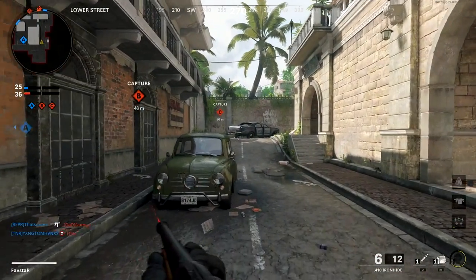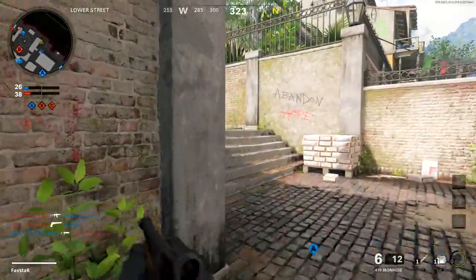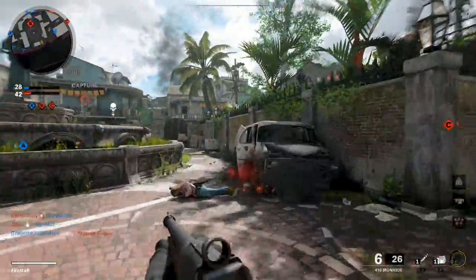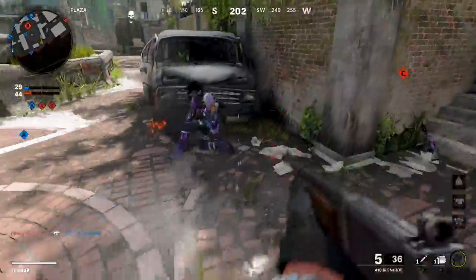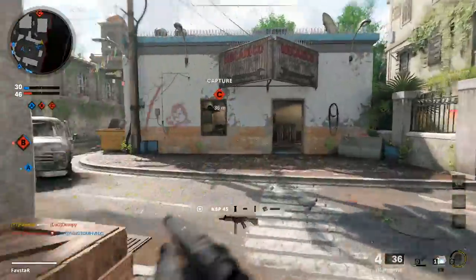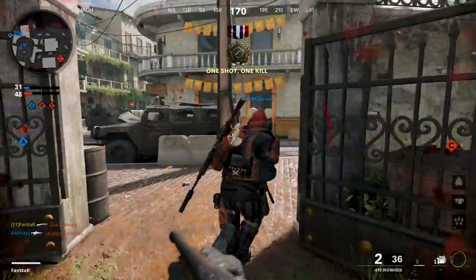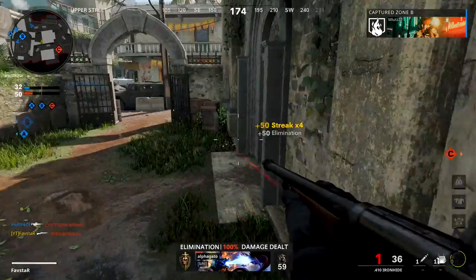Hey, what is going on fellas? It's Favstar. The 410 Ironhide is gaining in popularity and for a very good reason: high damage and good range. If you're looking for a versatile secondary and a nice change of pace from the akimbo marshals, then look no further than the 410 Ironhide. In today's video I'll break down the important stats and reveal my favorite attachment loadout, which makes the Ironhide very viable even as a primary weapon or a perfect accompaniment to your long-range AR or LMG.